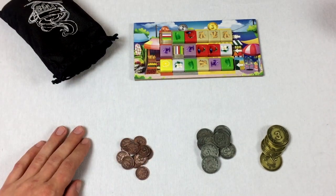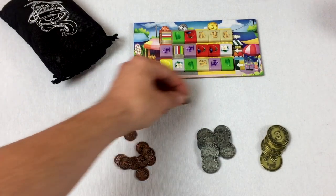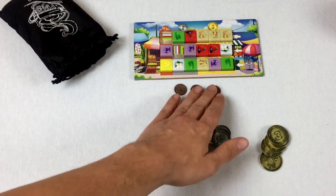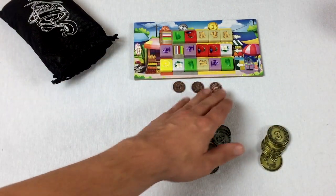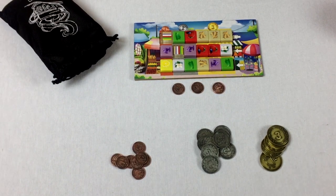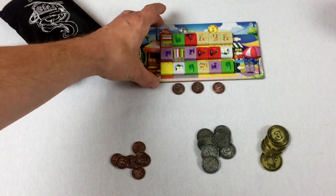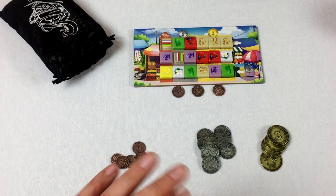When you visit the market, you automatically get three coins. I like to put three coins up here — it's possible you won't use all three, or you might need more. You must spend at least one coin. You're looking for clumps of adjacent ingredients and buying them. Ingredient costs are one, two, or three coins.